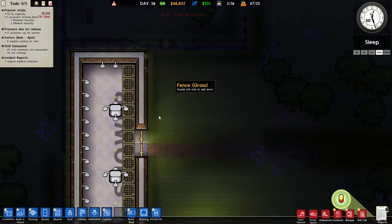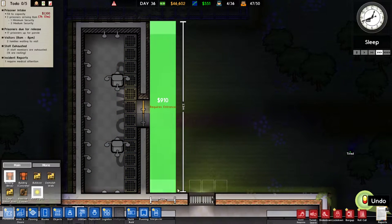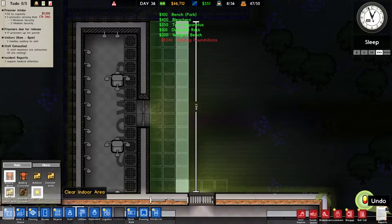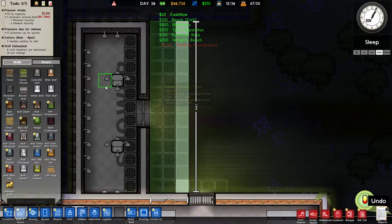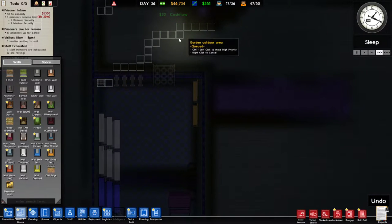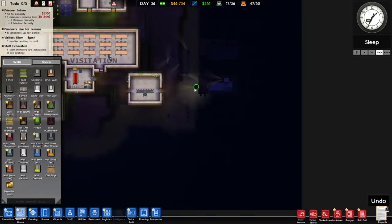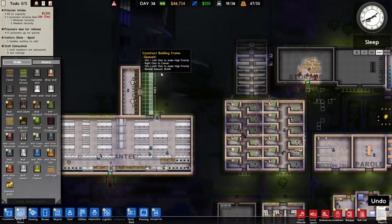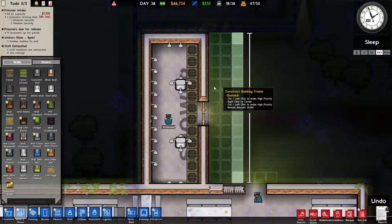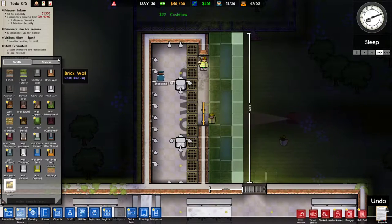Now that this is all done we're going to go ahead and expand this foundation to here. We need to remove... why am I getting paid more, I don't understand. Are we having a boat problem again? Not in the mood for boats causing an issue. Somebody get in here and build my new yard. All right, we're going to dismantle this wall and I need to remove these two doors.